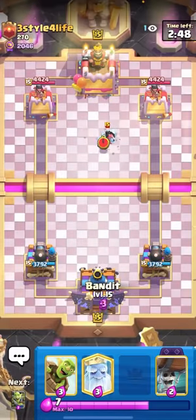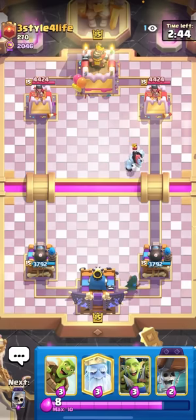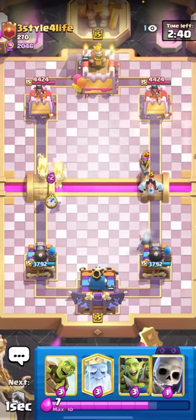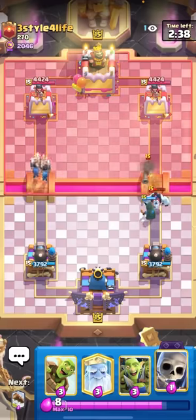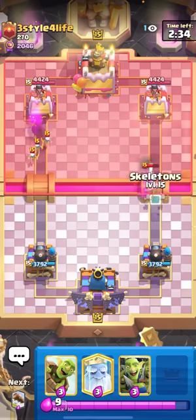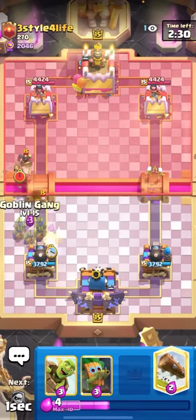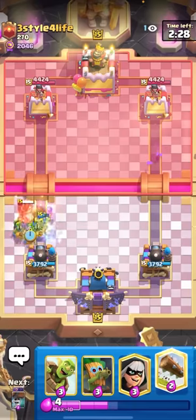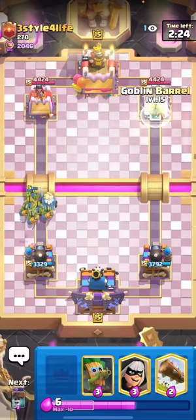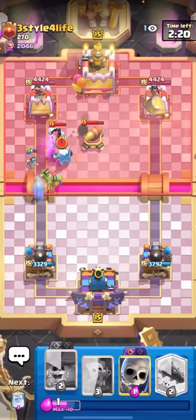I'm in the next match here against Three Style for Life. I swear I thought it was Freestyle, but whatever. I guess this guy does what he wants when he wants. I'll just go for the wall breakers on the left. I don't know what this guy's playing, but it looks like 2.6. Man, 2.6 would probably be pretty difficult for my deck because I don't really have any good hog counters, but this deck does have a lot of outplay potential, so if there's a will... What? How did that hit my tower? Okay, I'm going to bandit here too. If there's a will, there's a way.